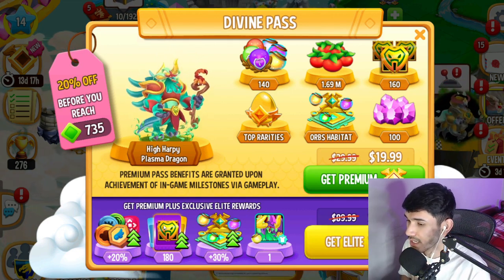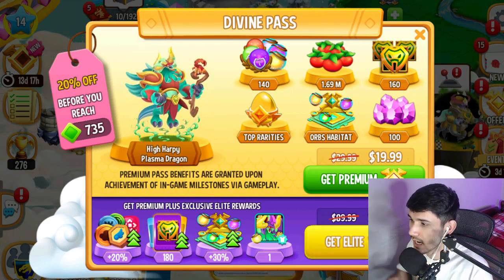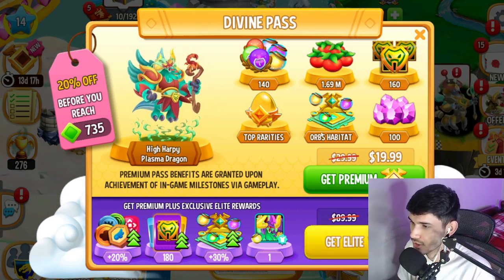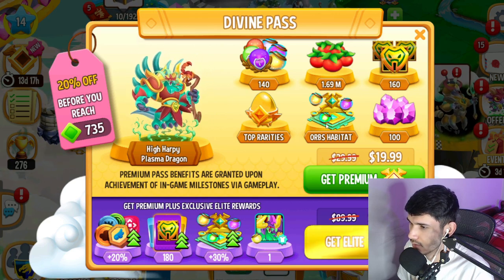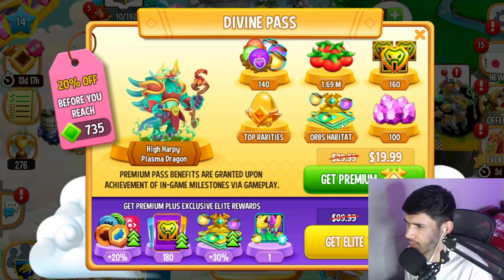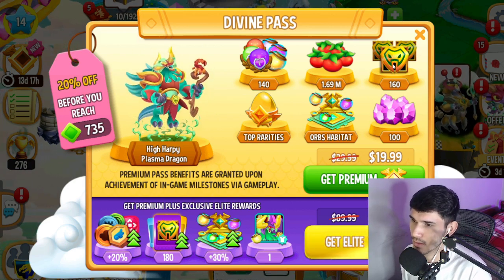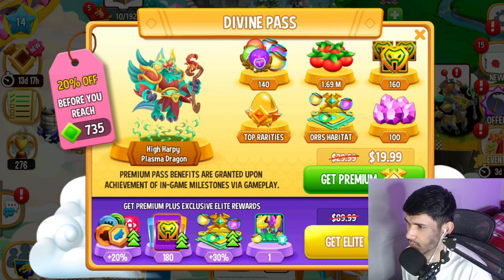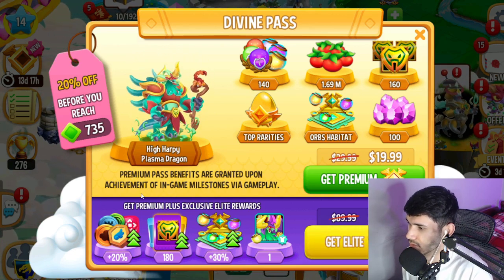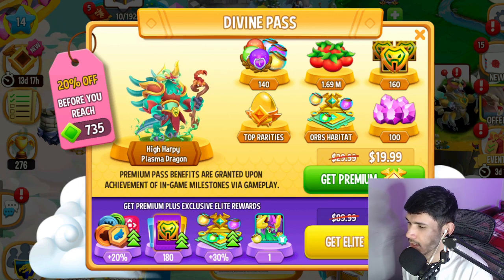So it's 20 bucks right now to obtain the High Harpy Plasma Dragon. For 20 bucks you're going to get 100 gems, orbs, habitats — top priorities: 160 of those, 1.69 million food, 140 orbs. Premium pass benefits are granted upon achievement of in-game milestones via gameplay.